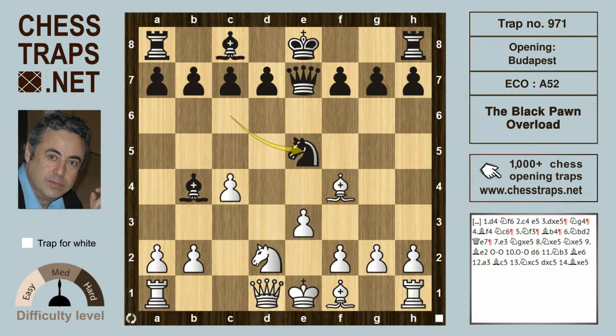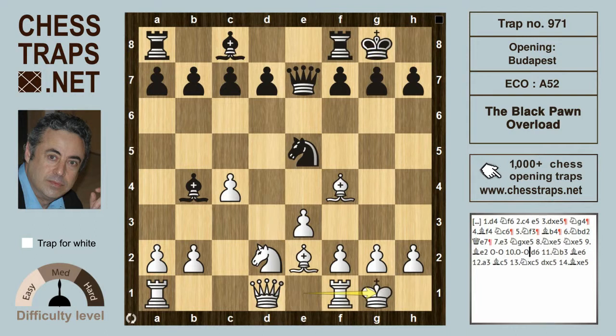White plays bishop e2, intending to castle. Black castles immediately, white castles, and now d6 is met by the nice little move knight b3. Black now makes a very common mistake: developing the last minor piece.